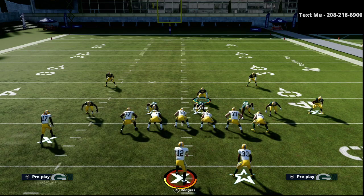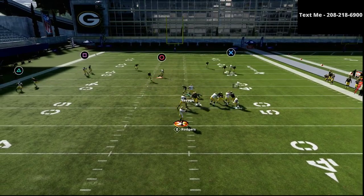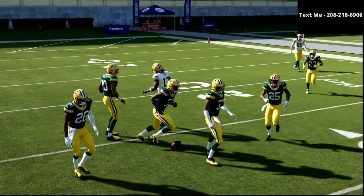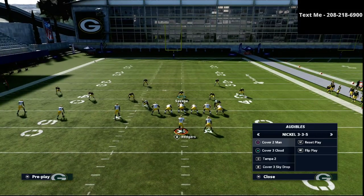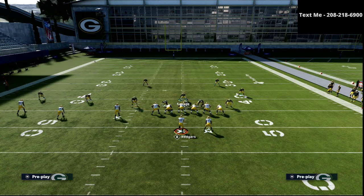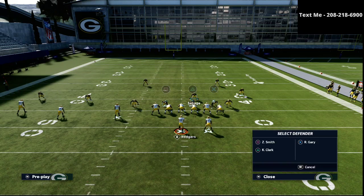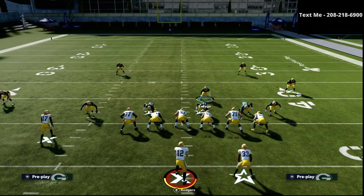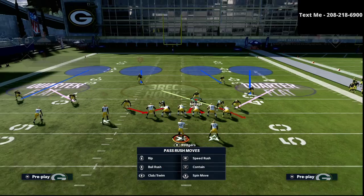What I like to do is shade coverage inside, which tells my guy in man coverage to shade the receiver to the inside. He's going to press him — you'll see right here, he presses him. Now, if he gets roasted, it's just kind of an initial bump. We also want to drop our defensive lineman on the outside — Gary in this example — into a three-rec hook zone. This does a good job against running back option routes, running back angle routes, drags, and motion slants.